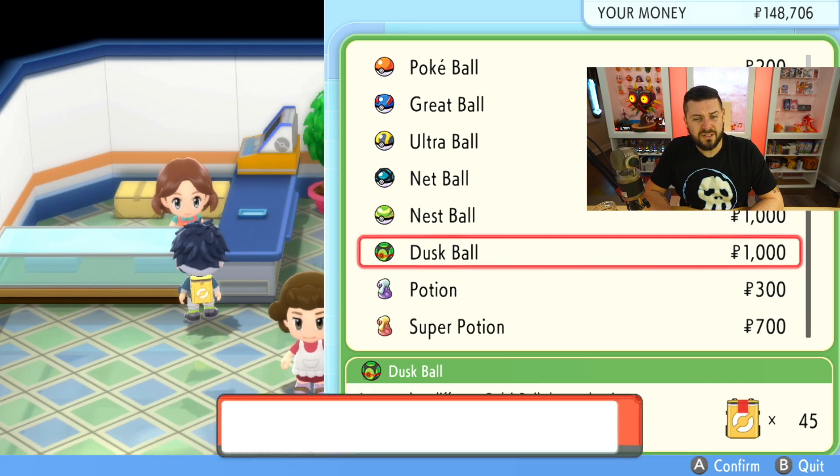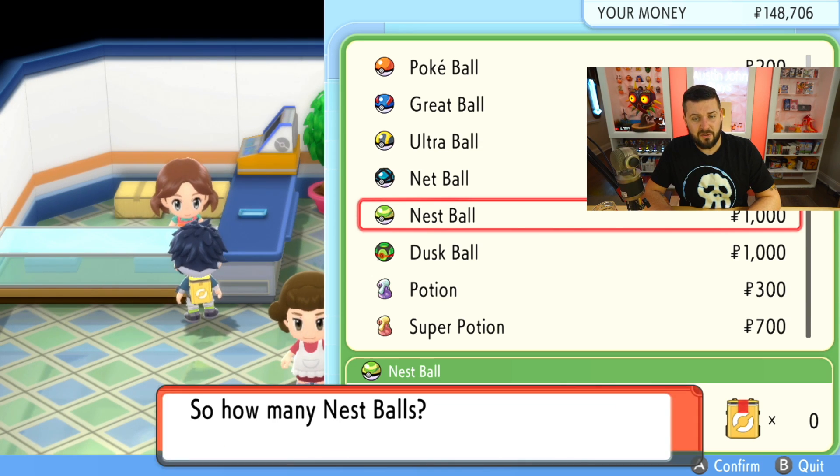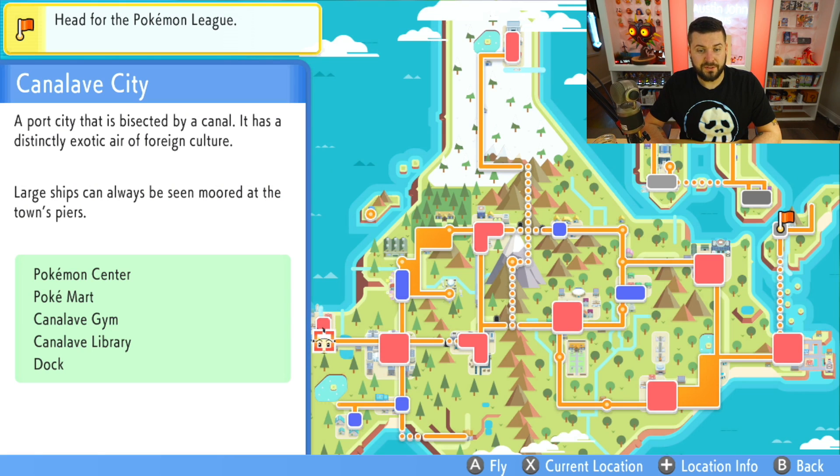There are situations where Nest Balls are the best ball to use, but it's very few and far between. I'm going to keep one in my inventory just because we need to talk about it later.